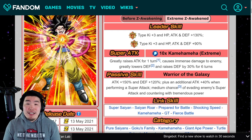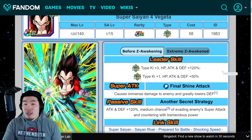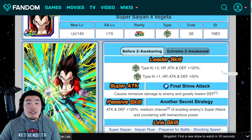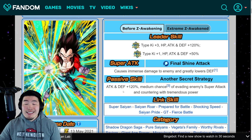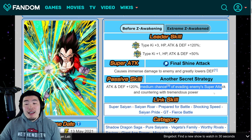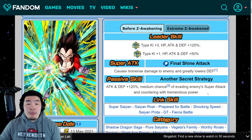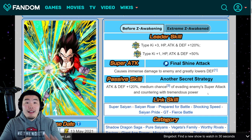Alright, that's Goku — let's move on to Vegeta and show him some love. We've got Super Saiyan 4 Vegeta here. Before the Extreme Z Awakening, leader skill is AGL type Ki plus 3, HP attack and defense plus 120%, Extreme AGL Ki plus 1, HP attack and defense plus 50%. Super attack does defense damage and greatly lowers defense. Passive is attack and defense plus 120%, medium chance of evading enemy super attack, and countering with tremendous power. Vegeta between the two was definitely the more balanced one — he didn't hit nearly as hard as Goku, but he had much better defense.